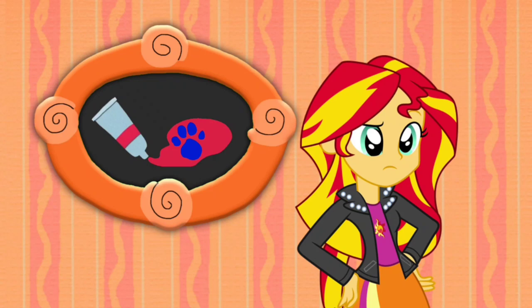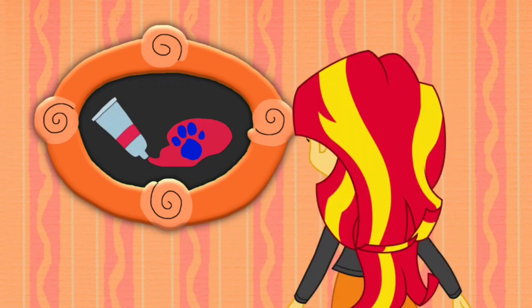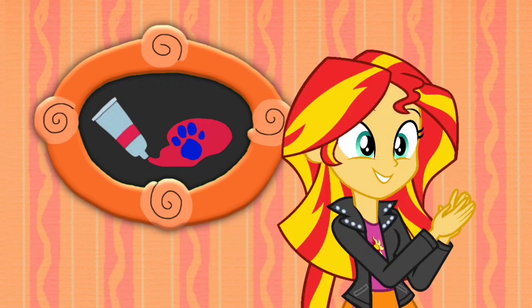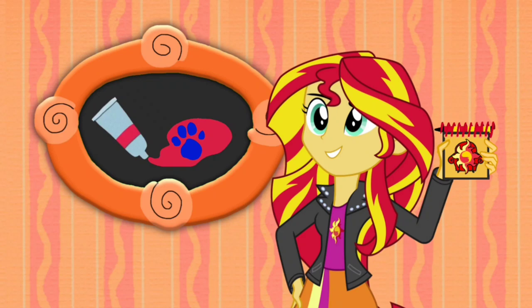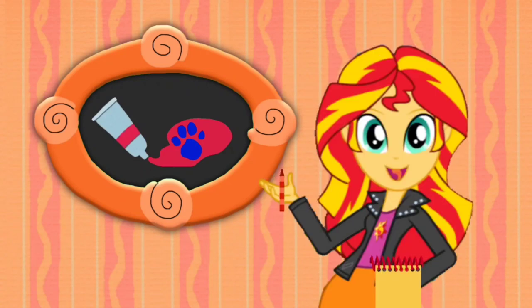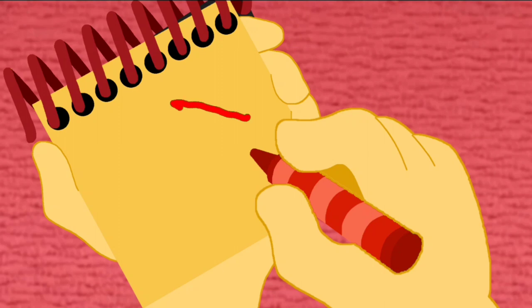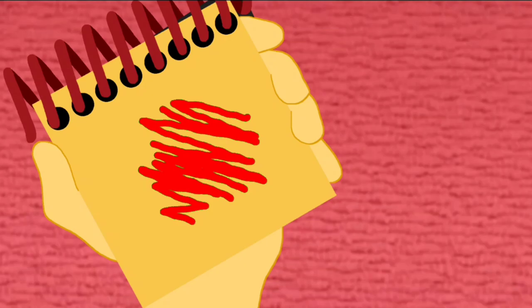A clue! A clue! You see another clue? Where is it? Right there! There it is! Our second clue is on the color red. You know what we need? Our handy dandy notebook! Okay, so the color red — I'll use this red crayon. Let's draw a zigzag line going back and forth. There! The color red.